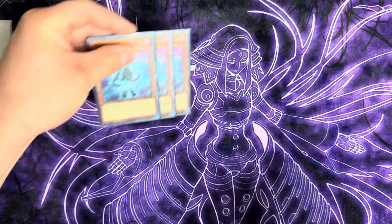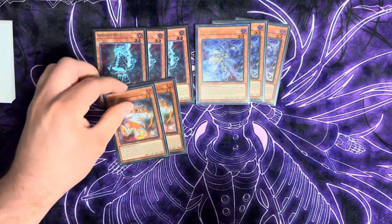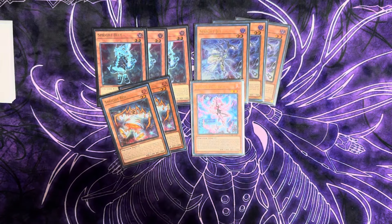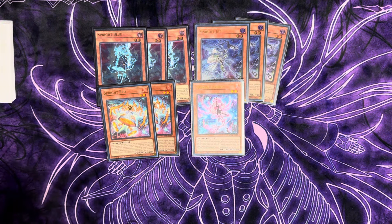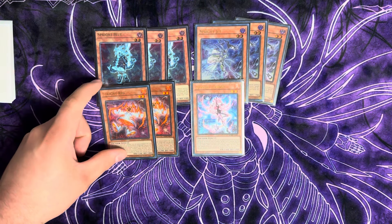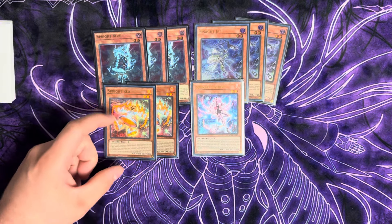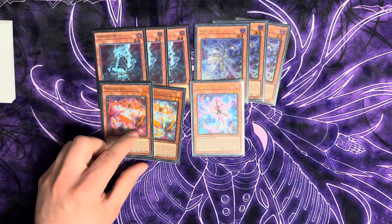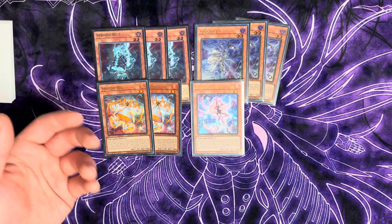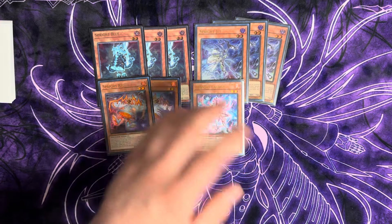For the Spright cards: triple copies of Spright Blue, triple Spright Jet, double copies of Spright Red, and one copy of Spright Carrot. That's really it for the Spright monsters. We're playing double Red because I found that most of the meta is monster-heavy — most hand traps are monster effects — so you're able to early summon this and your opponent will suspect they can just go through it by sending a turn-ending card to the graveyard and then negate with Red.